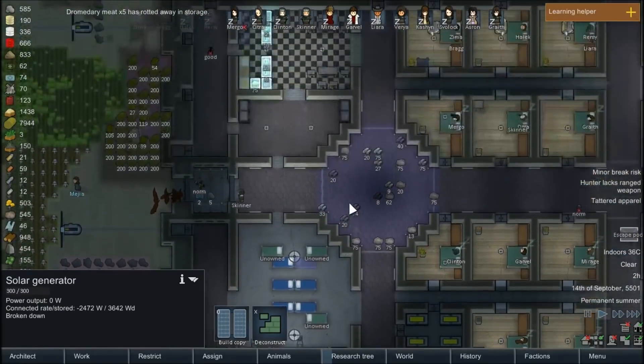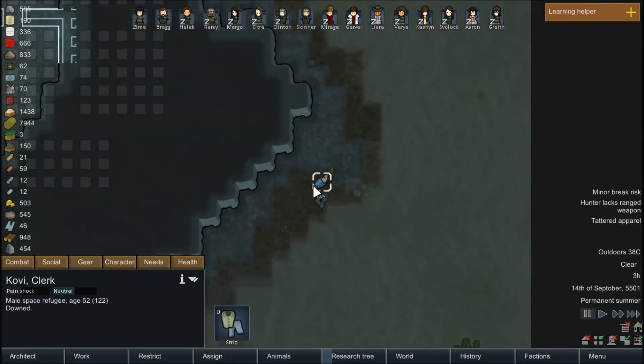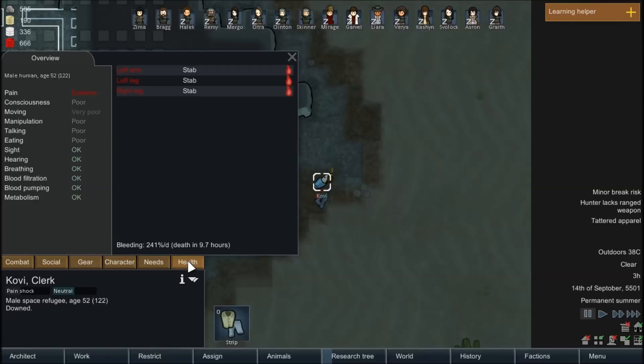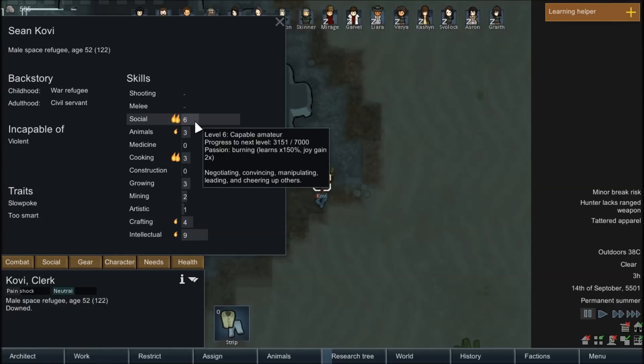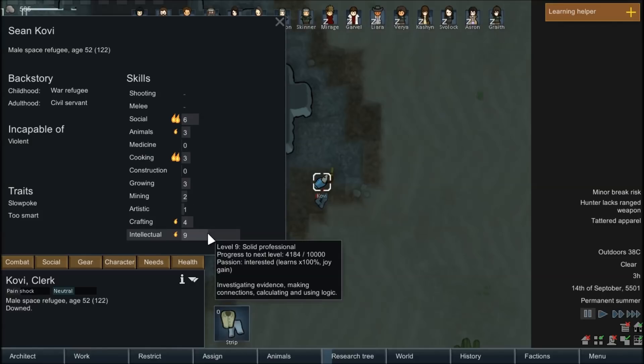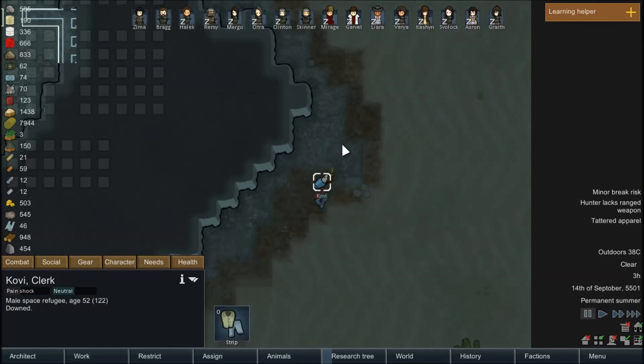We got an escape pod. Okay — Covey. You got stabbed three times, you're bleeding pretty profusely. Are you a decent character? You can't fight, which is annoying. But good at social — could be good at cooking, crafting, and research. We could make use of you. You're not an ideal character, but I'm sure we could find something for you to do. What do you have on you? Just synth red clothing.